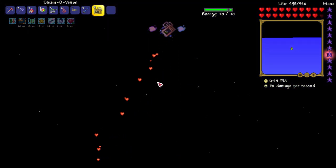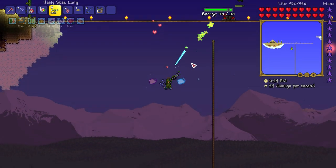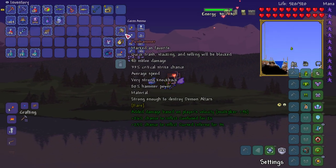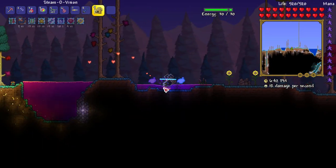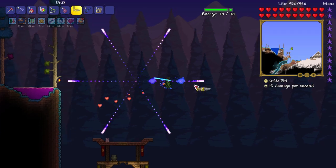Oh my god, I'm just sounding like a moron. Where do you actually use it? I'm not sure where to use it. I'm going to wait until night time, go check out the jungle, and mine some Chlorophyte. My jungle is literally just over there, so if I grab a spelunker potion I should be good to go.